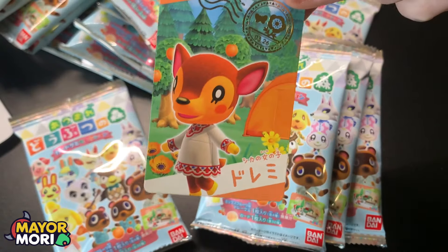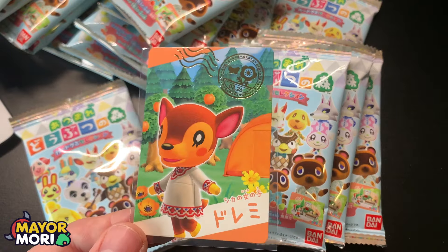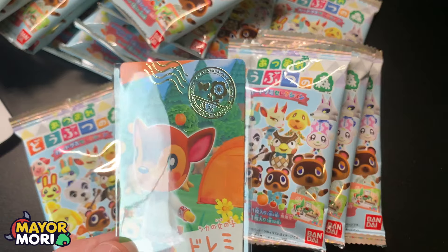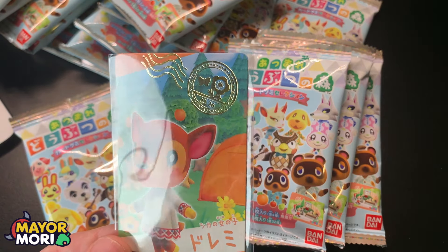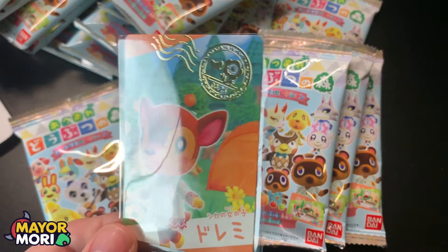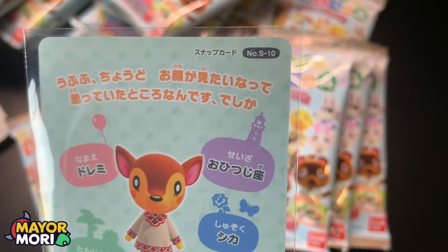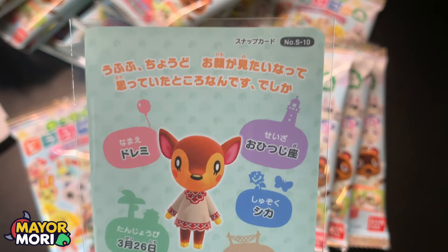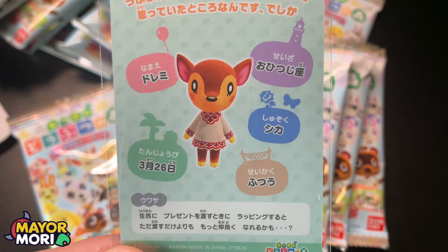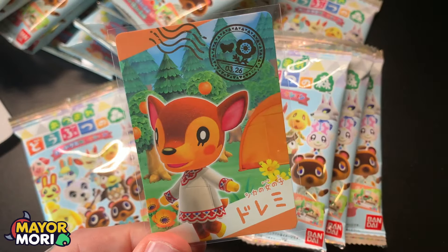Next up we have Fauna. We'll probably get through these a little bit quicker as we go but it's just nice to have a look at the cards as we first pull them. You can see how shiny the stamp is. On the back this is number S10 — we have some information on Fauna: hobbies, birthday, things like that.